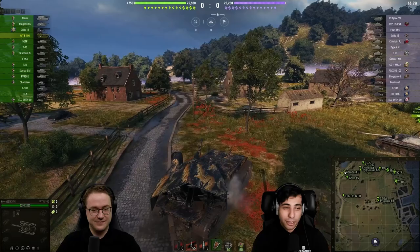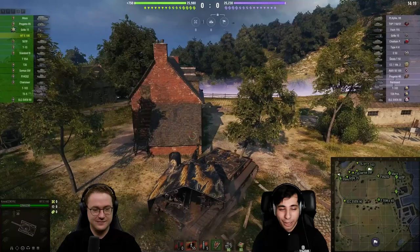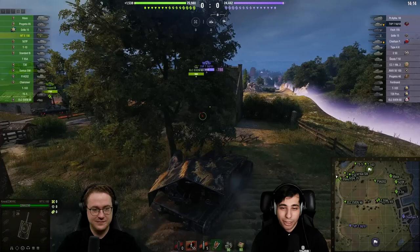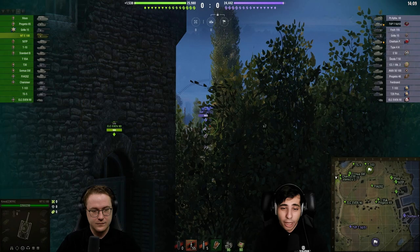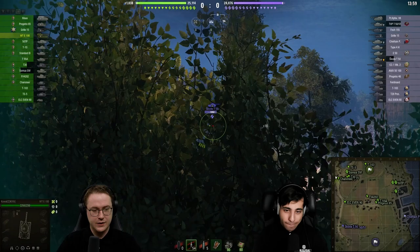We see the ELC Even 90 already running down the 1-2 line to get early spots. Top tier again, no artillery — you love to see it in a tank like the Waffenträger, because getting hit by HE shells is an absolute nightmare. Already a TVP is spotted by the ELC and takes almost 800 damage, and now our Waffenträger player — with about a 50-second reload — is fully loaded, aiming for the Skoda T50 who made a brave peek a moment ago.